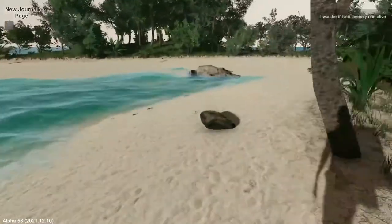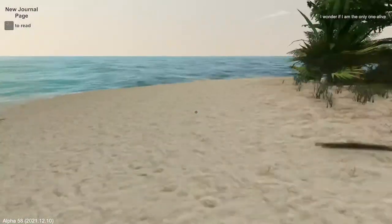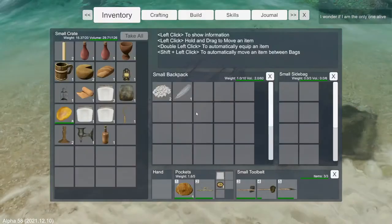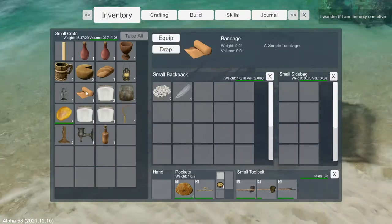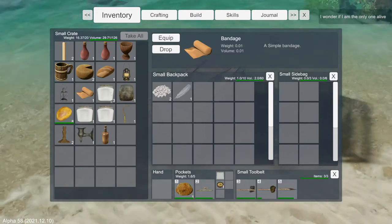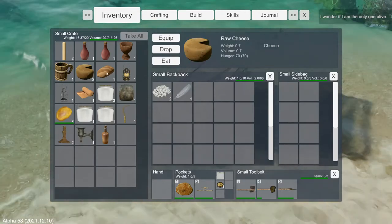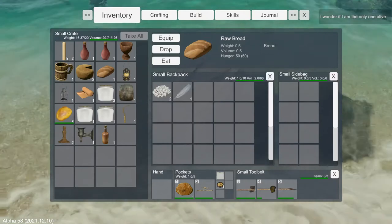I seriously need more than just one cup and some cloth. Well, this one I can open. Oh, lots of stuff — and cloth! Or bandage, sorry — that's the cloth that I need. Oh, that is a beautiful crate. Raw potatoes, cheese, bread — stuff that I'd never be able to make myself.